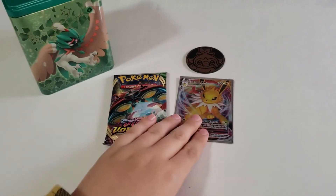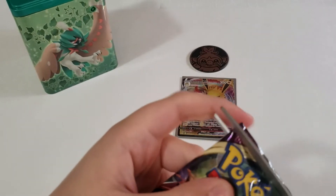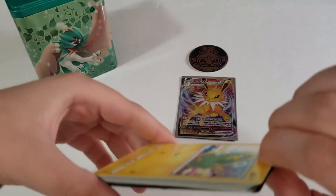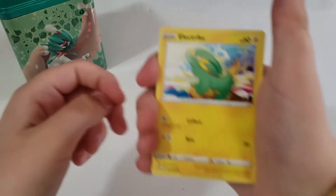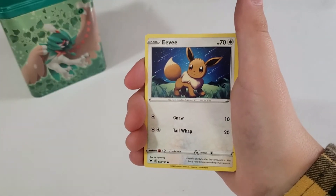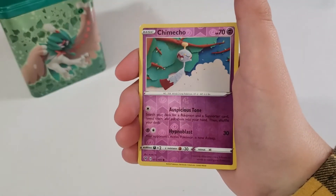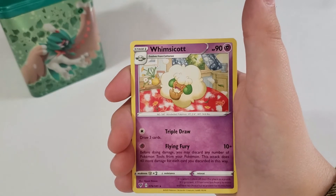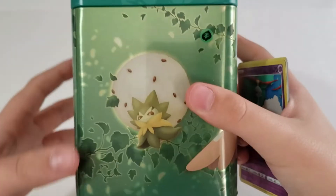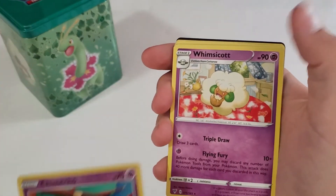And now for the last pack, which is Vivid Voltage. Let's see if we can get some of those good goods. Let's open this and go straight through, because we've had a lot of luck going straight through. So we have Electrike, Seedot, Eevee, Riolu, Clobbopus, Chinchou, and Whimsicott for the last one — aww, he's so cute! He's the mascot of the tin, which is pretty cool that we got him in a pack. And he's on the tin!